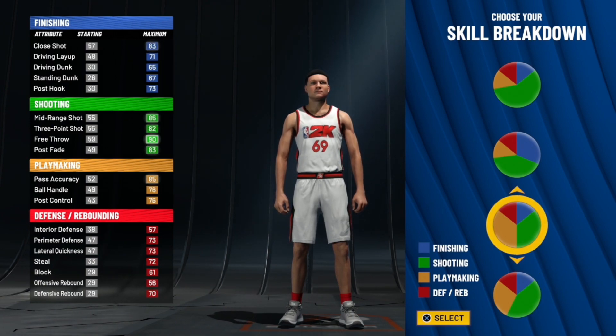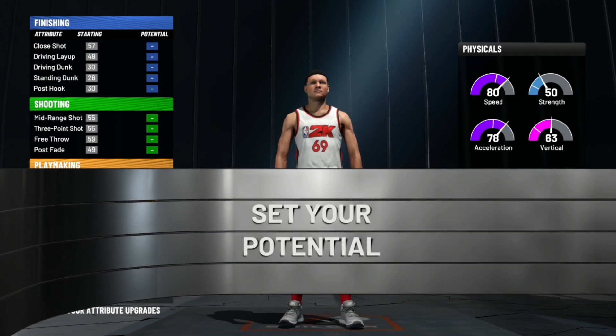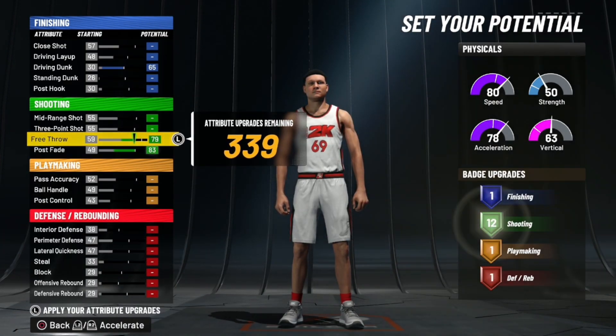You're gonna go with the play shot pie chart — the green and yellow. Obviously go for more speed, that's what you want. Now for the attributes, I'm gonna show you guys the exact attributes.